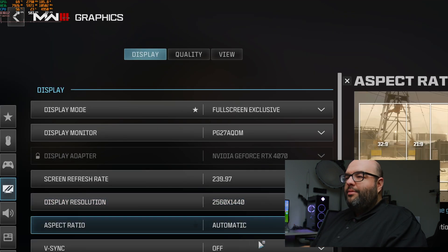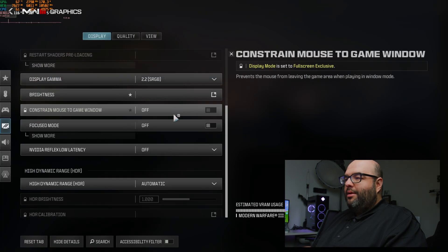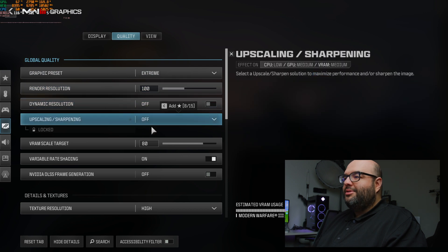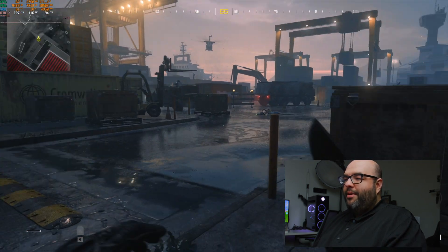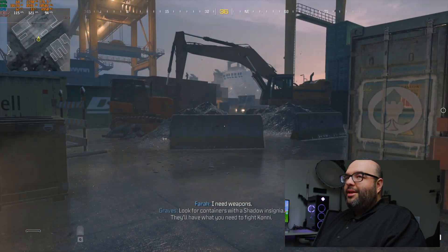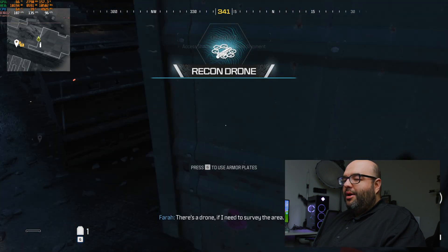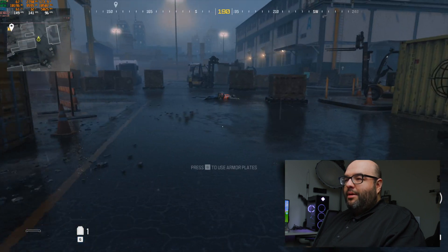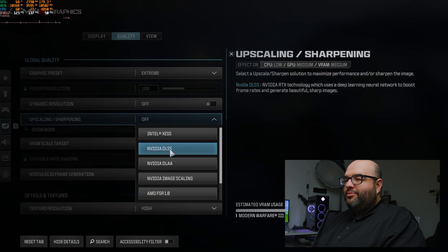Setting it to Extreme — the highest preset — with no dynamic resolution and no upscaling, we're getting well over 100 FPS, averaging around 117. Moving through scenes it climbs to an average of 138 FPS. Some scenes may drop closer to 100, but all of this is without any upscaling. If you did turn on DLSS with frame generation on Quality mode you'd get a noticeable bump on top of that.